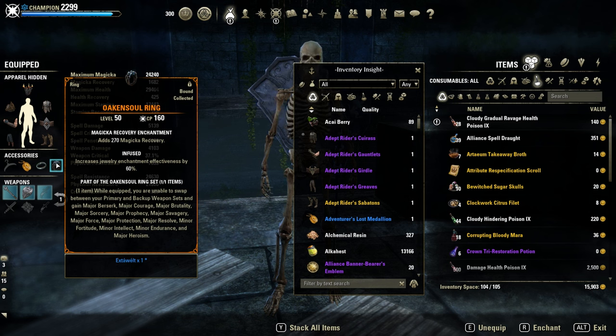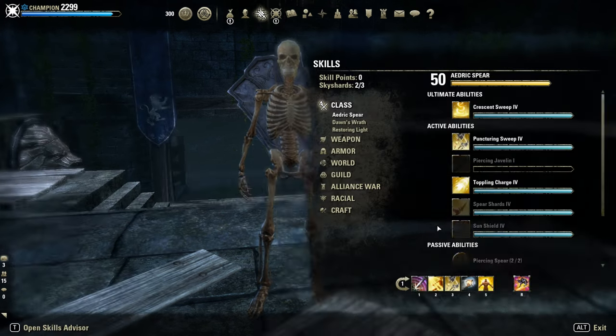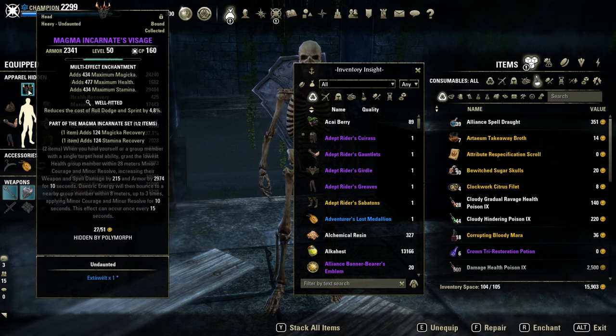Since they didn't nerf it yet, I will still abuse it — why not? Combined with Deadly Strikes, which increases our Puncturing Sweeps by 15% as our spammable, combined with Rallying Cry — which gives almost 300 weapon and spell damage and almost 1.6k crit resistance for 20 seconds — and it has basically no cooldown as filler. One Magma for Magicka and Stamina regeneration.